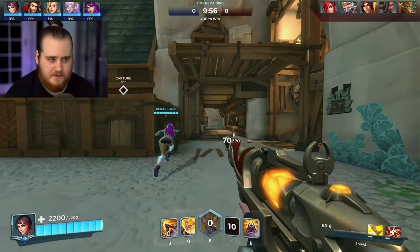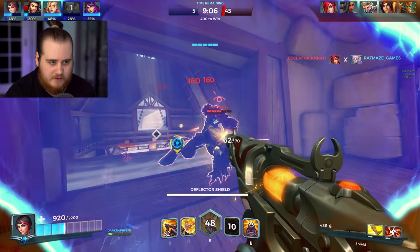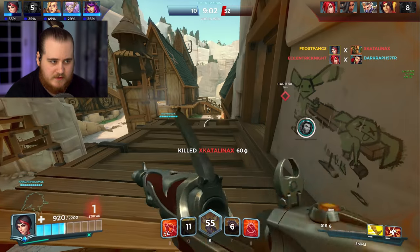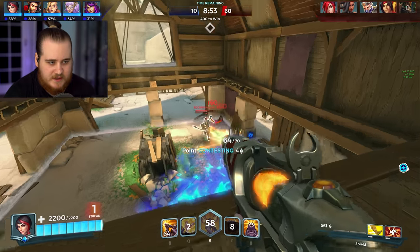We'll throw the mine straight off the bat and then just run to the bottom. There's a dismount and knock for the Ash — that's a weird start. We threw the mine, that's a free kill. We'll deactivate the shield just to get it on cooldown a little bit faster.